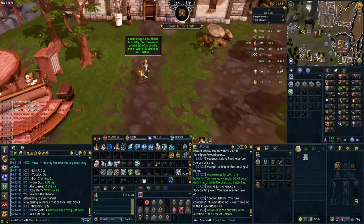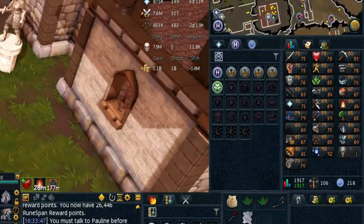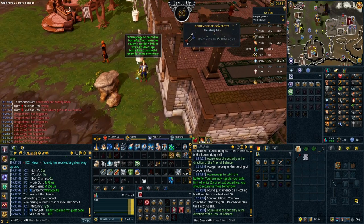So we're about to get back to the Invention grind and we've just got 60-plus in all stats but Invention from these butterflies for the spring event that ended on the 16th of April. Yeah, we're a bit behind on editing right now - that just means there's more content to come.